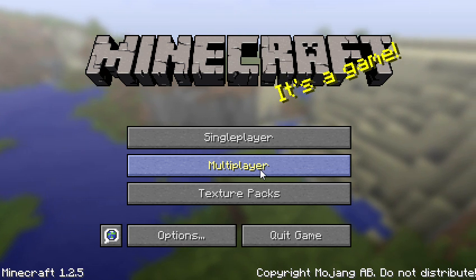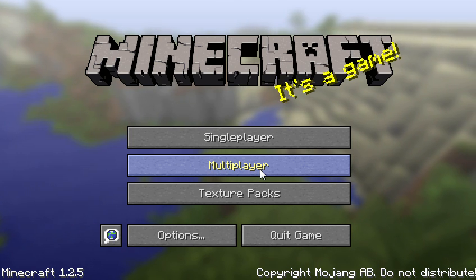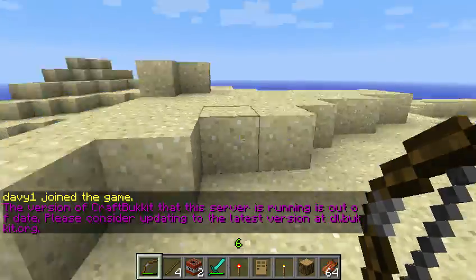Hey, what's up guys, this is one shot zero kills and today I have a new video featuring one of my older mods: the Toggle Sneak and Toggle Run mod. What this mod does is it makes it easier to sneak and to run.